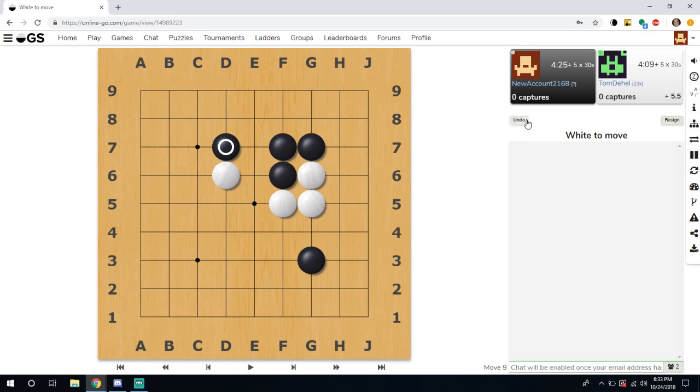Right here we have the Undo button. For example, if I played a misclick and wanted to undo, I would simply click the Undo button and it would say 'undo requested.' Your opponent may not let you undo all the time, so if they don't, you'll just have to move on and continue with the game.